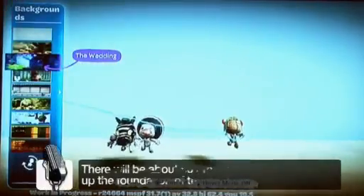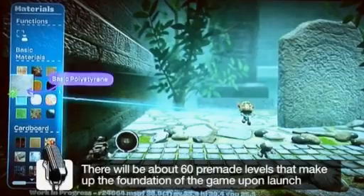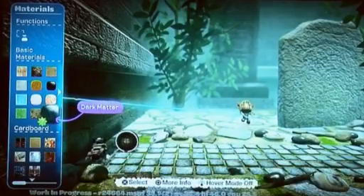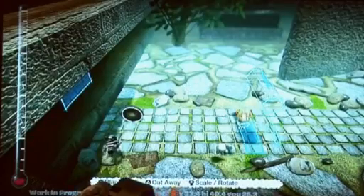The first thing I'll do is choose a background — this is like a graveyard background. We've got basic materials ranging from wood, sponge, and dark matter as well. I choose a nice little stone.